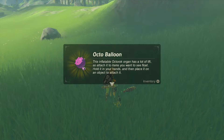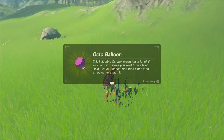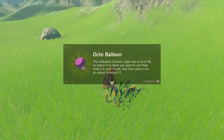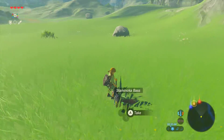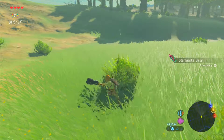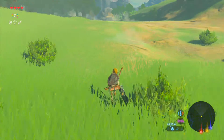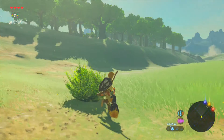Octoballoon! So I can attach it to items to make them float. Wait — hold it in your hand and then replace it with an object to make it float and attack. Okay, I think I get what that meant. Huh, okay cool.